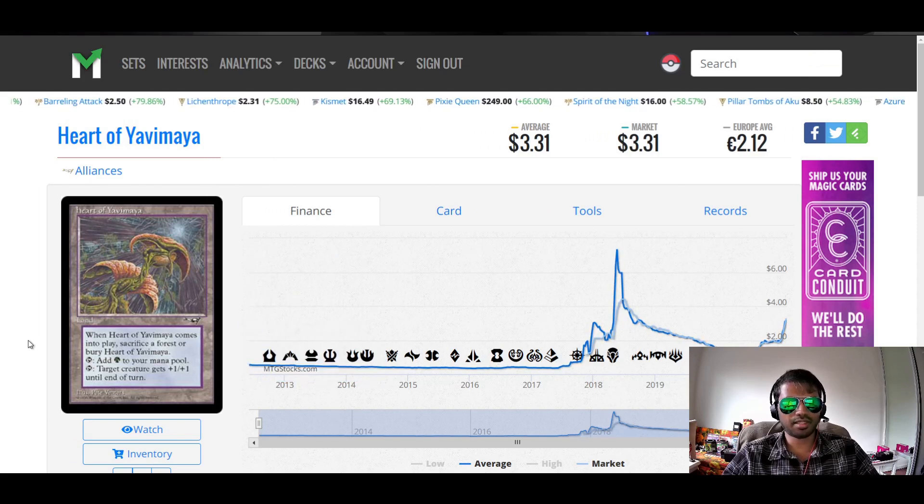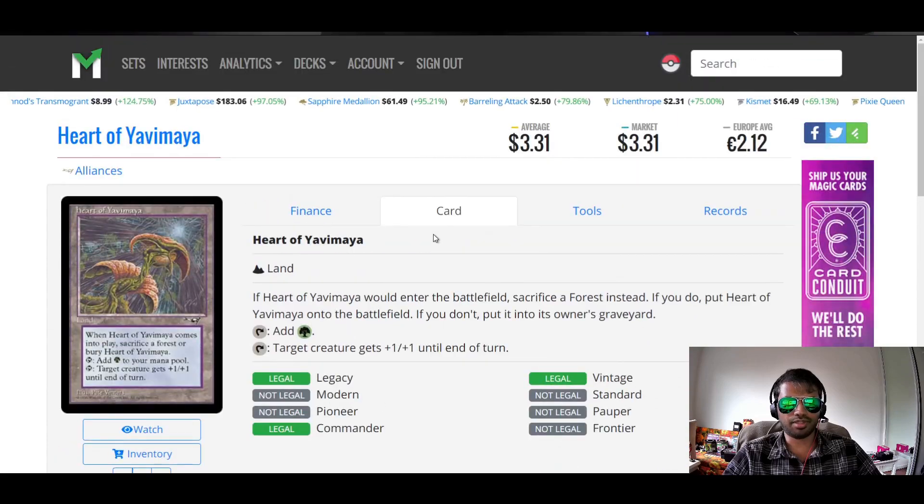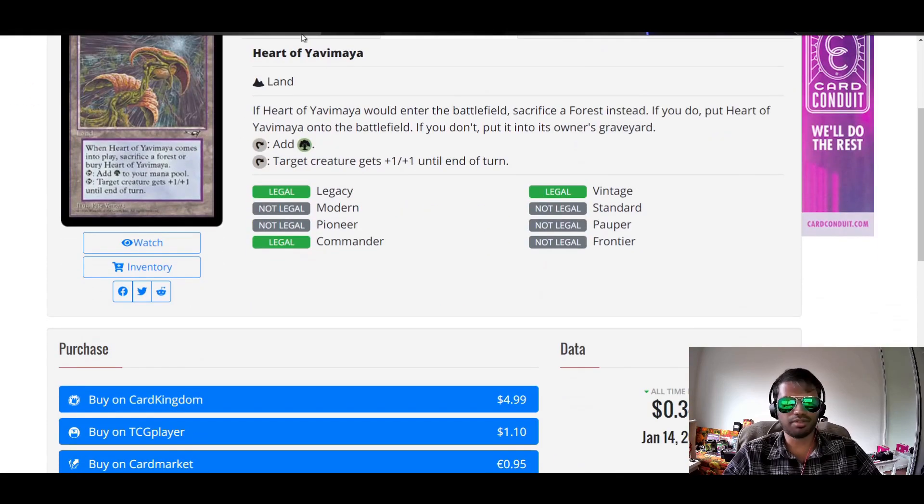Heart of Yavimaya. Land. If Heart of Yavimaya enters the battlefield, sacrifice a forest — if you do, put Heart of Yavimaya onto the battlefield; if you don't, put it into its owner's graveyard. Tap: add green. Tap: target creature gets +1/+1 until end of turn. For the benefit of giving a creature +1/+1, I don't think it's worth it to sacrifice a land, not do anything on that turn, and also lose a card from your hand. It feels like a pretty painful way to get that +1/+1. It's $1.10 on TCG, but I feel like it's actually more detrimental than beneficial for a Commander game.